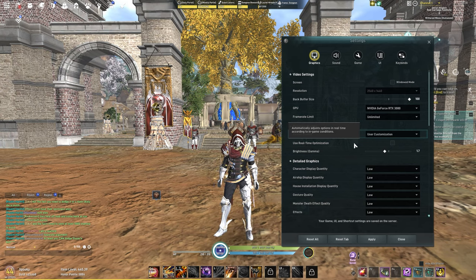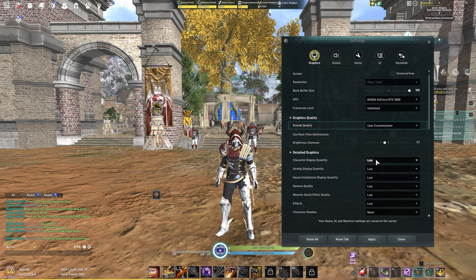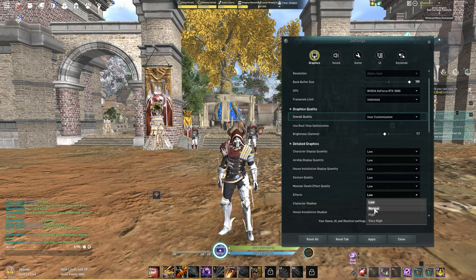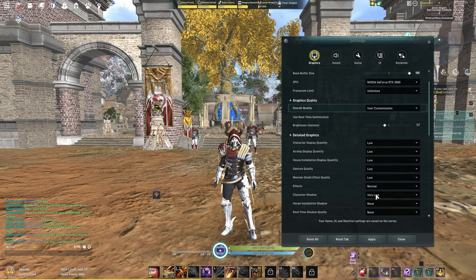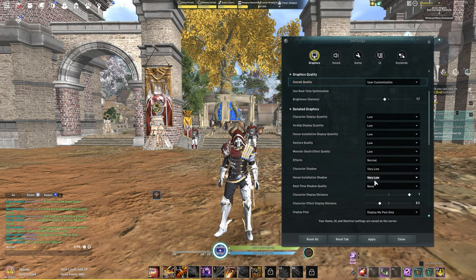If your game looks bad even though your settings are high, go ahead and turn that feature off. Character display quantity — leave this low. Airship quality: low. House quality: low. Gesture: low. Deaths: low. Effects — let's raise this to normal. Character shadows: we need shadows, so at least set to very low. You can max your settings in your house if you want since you're in an instance. Real-time shadow quality: at least very low.